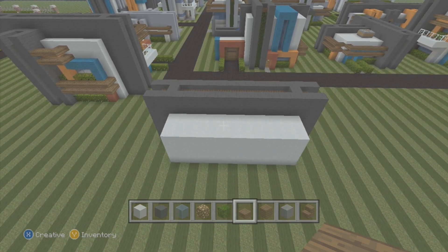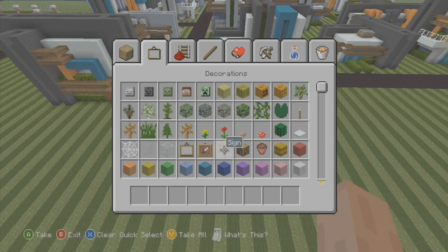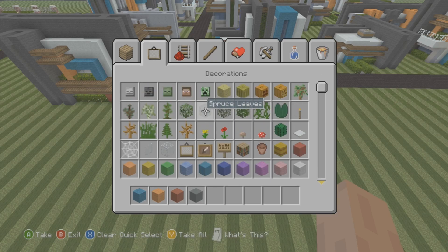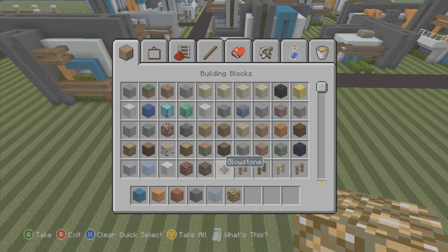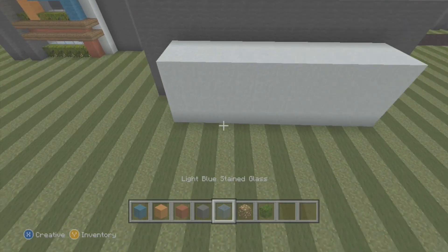We're going to need to delete some blocks from our inventory — the easiest way is to clear the whole inventory and start over with new blocks. So grab cyan wool, orange wool, red stained clay, cyan stained clay, light blue stained glass, glowstone, and jungle leaves, then leave the rest blank for now.